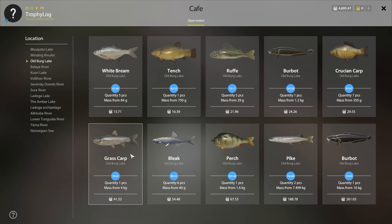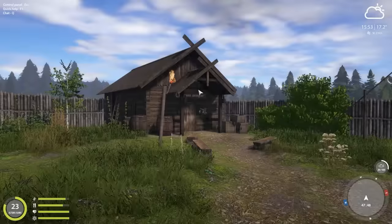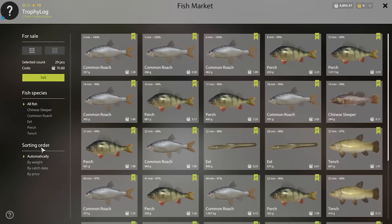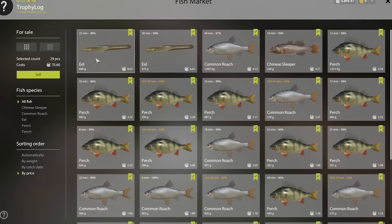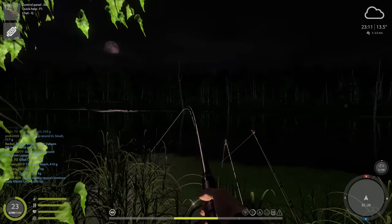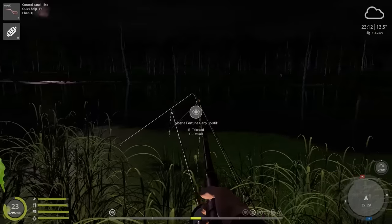That hour went past so quickly. No cafe orders to fill in but we can sell all our fish for 70 silver, not too bad since I was AFK almost the whole time. The bite rate has gone super bad though - we finally have a fish on, a roach, almost 800 grams.